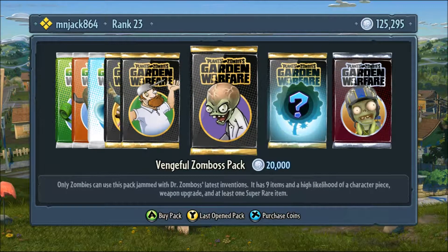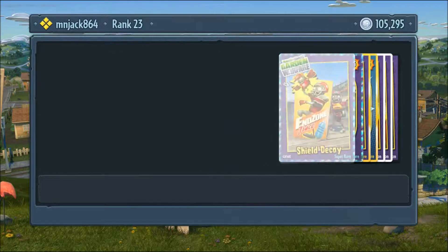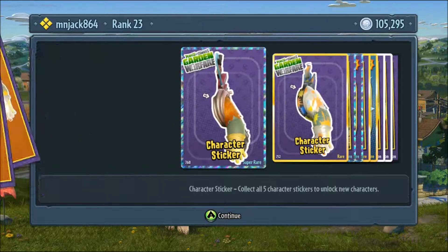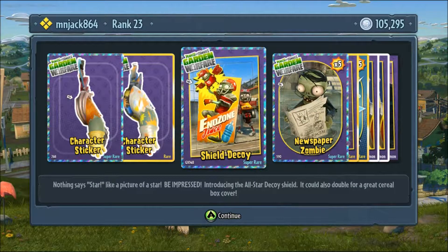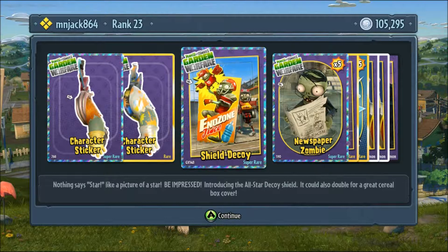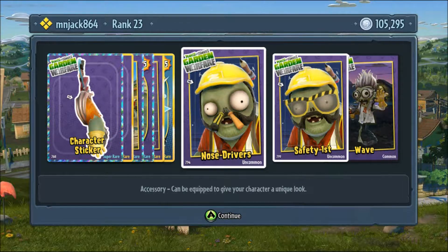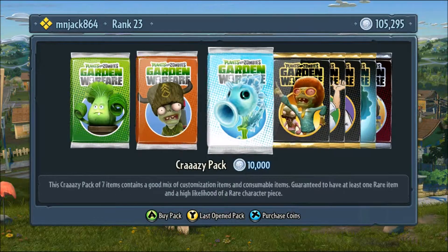Let's open a Vegetable Zomboss pack. We got more character stickers, looks like they're for the engineers. Shield decoy, end zone juice. Nothing says star like a picture of a star — introducing the all-star decoy shield. It could also double for a great cereal box cover! Newspaper zombie, extra stash of ammo for the super commando. Nose drivers — screwdrivers for nostrils. That's irritating.